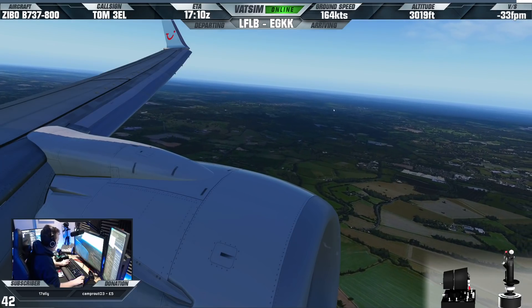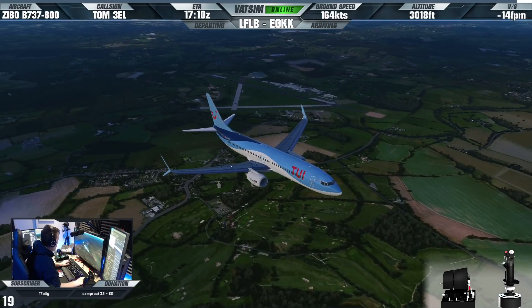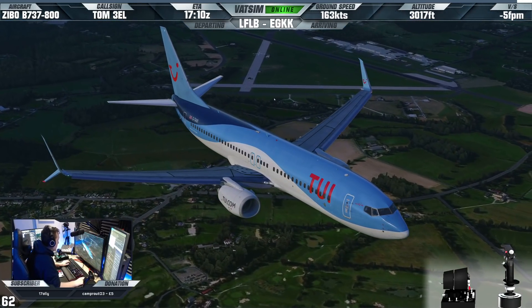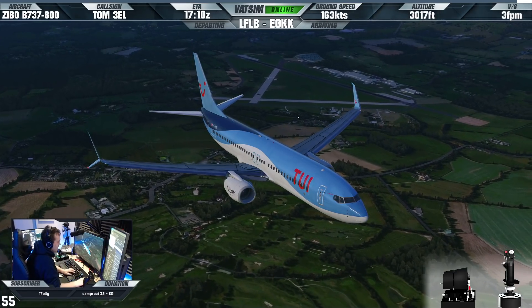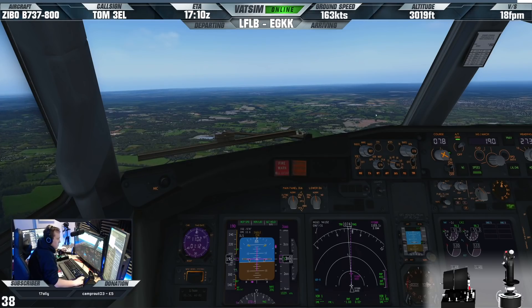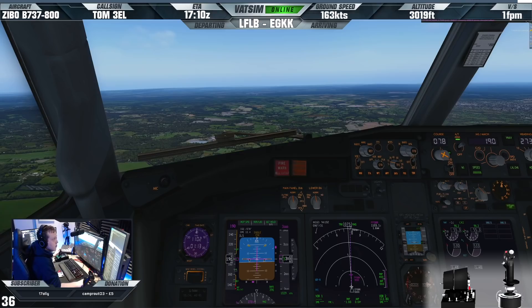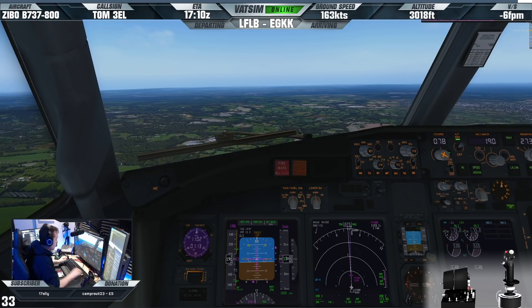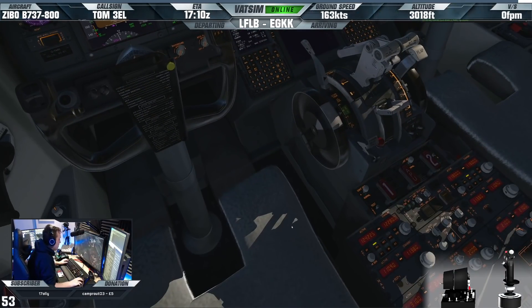Oh yeah, there it is - there's the 747! There's nav lights on by the looks of it. I've turned off the snow drift. I'm going to pause the alert to arrival. Currently 4,000 feet above - shouldn't affect. 1, 2, 4, 2, 2, 5.